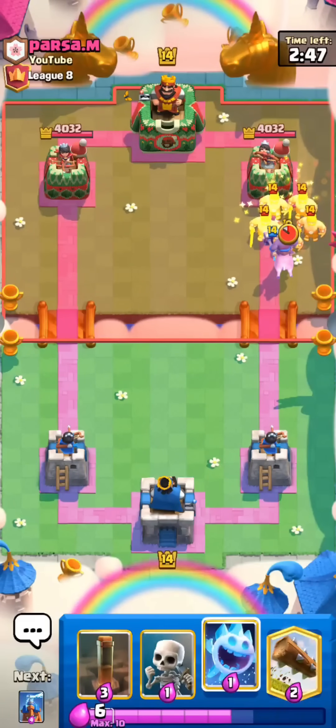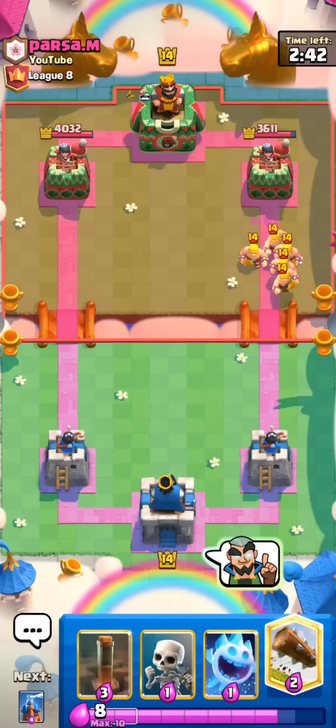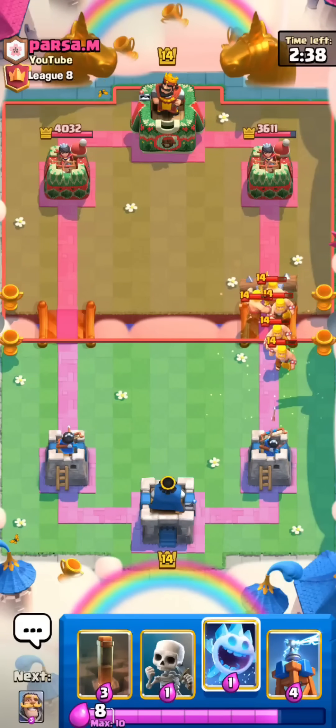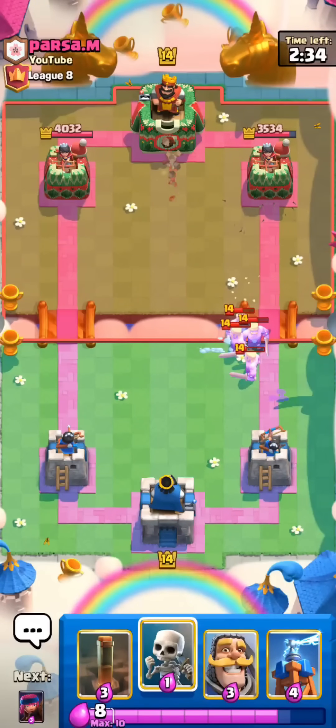In the first match, this guy has Barbarians, probably going to be a Lavahound deck. One nice Hog hit though. I'll go for the Log. The Log nerf is actually pretty noticeable, but I feel like this deck is still so much better now because of the really good Firecracker buff.